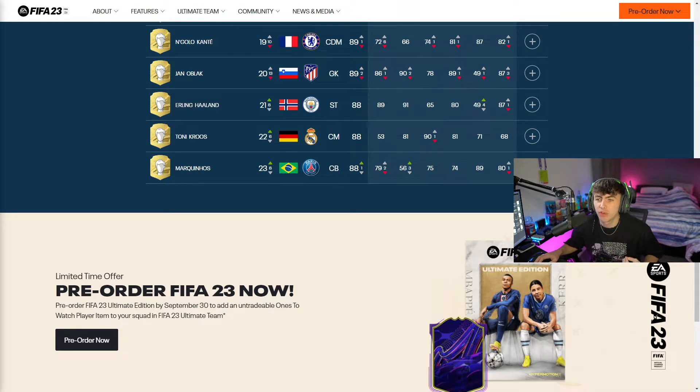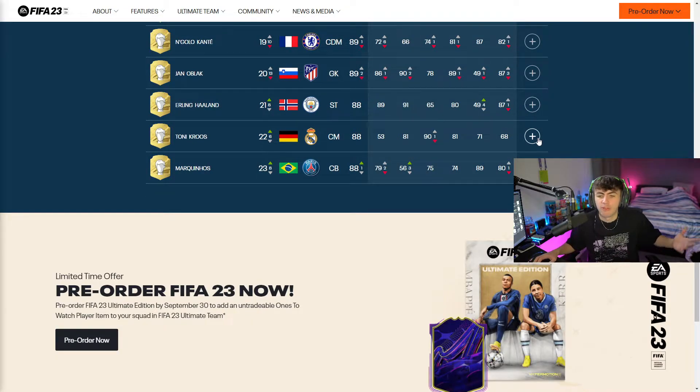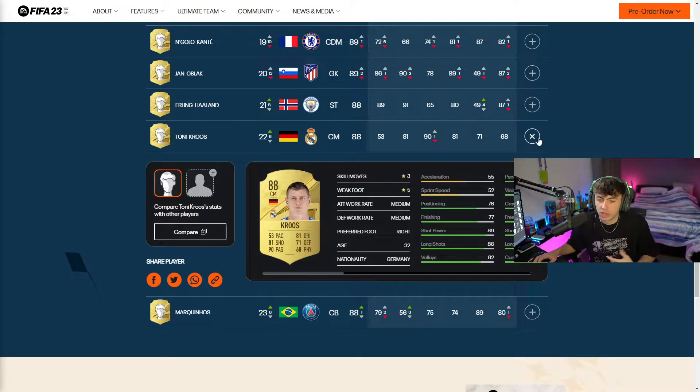We have got the first 23 on the EA website. We're going to start off with Marc Quenos. We can see all their in-game stats as well. Marc Quenos is an 88-rated card: 79 pace, 56 shooting, 75 passing, 74 dribbling, 89 defending, and 80 physical with 3-star, 3-star. Quite a nice card - he's got that high defense and a high medium attacking work rate, which is quite nice. I'm not going to read out every player's cards; you can just pause if you want to see a certain player.